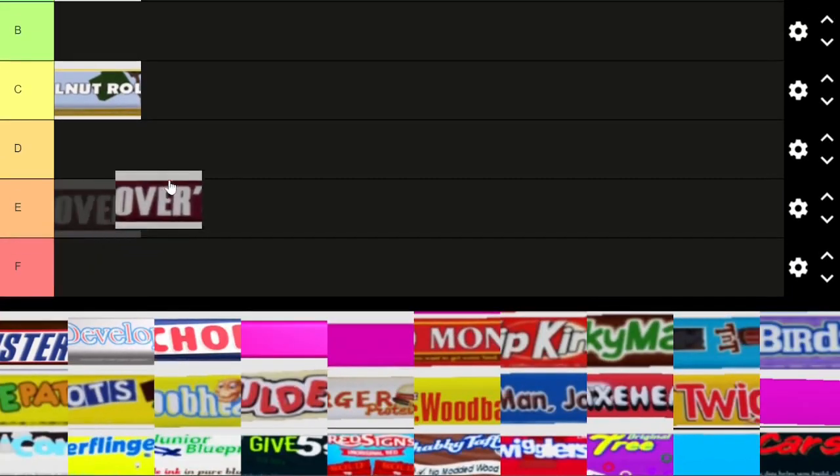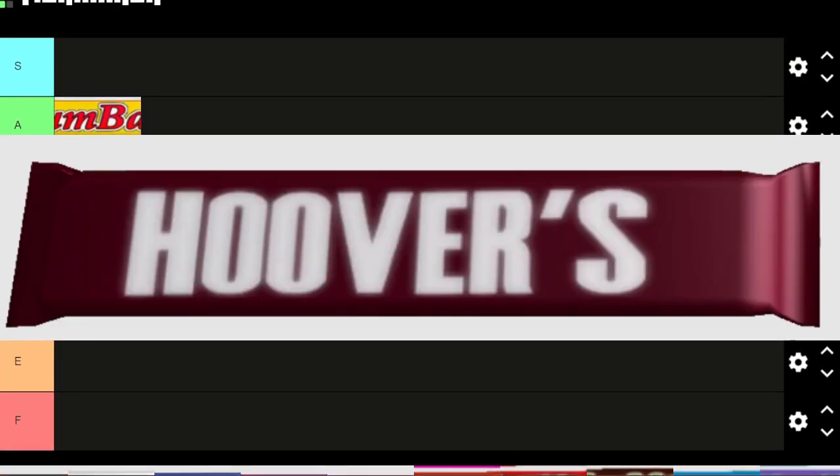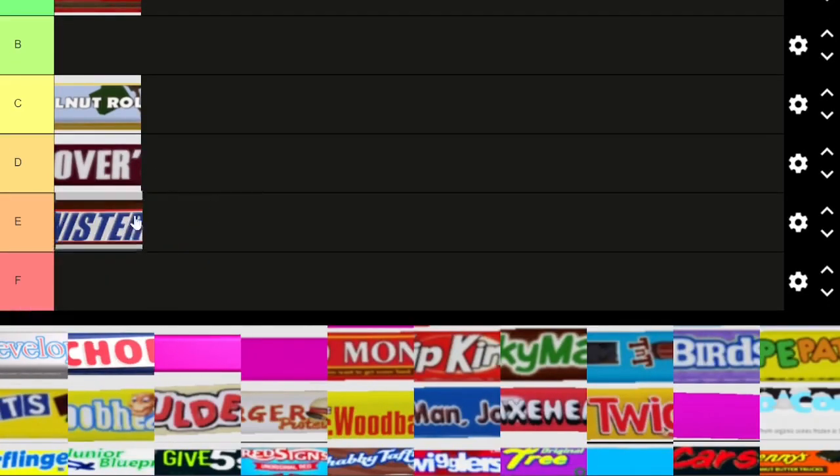Next one is Hoover's, which is a play on Hershey's. I don't personally think it's super creative — it's just like 'hey, we have an H, Hoover is the boat guy.' I'm going to put it D tier. Same thing with Sinister — it's obviously a play on Snickers — I don't think it's super creative.